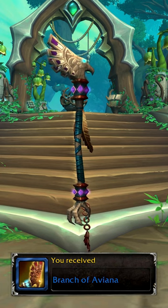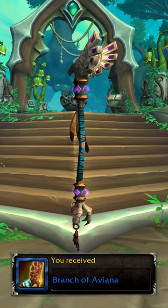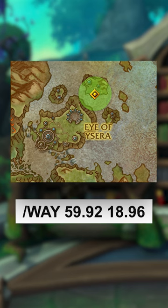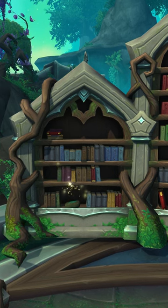Hey everyone, if you want to obtain this staff which is a different color version of another staff found in Extremas, you will need to locate a mark of Aviana in the Emerald Dream. I recommend going to this spot located just north of the Eye of Yazzara. There you will find a bookcase and the mark will be located on the bottom shelf.